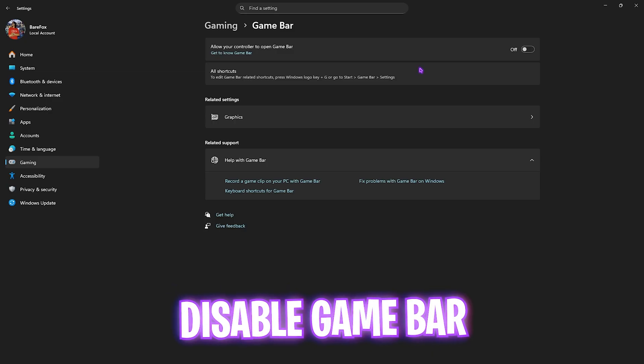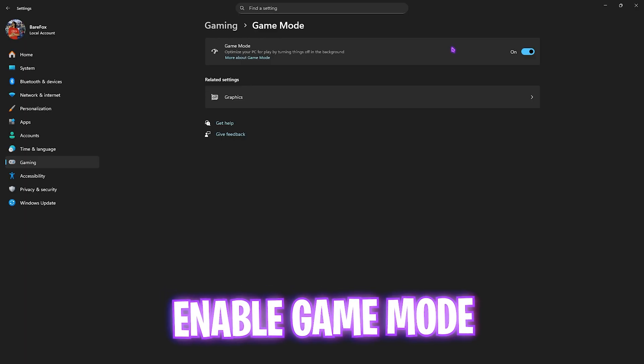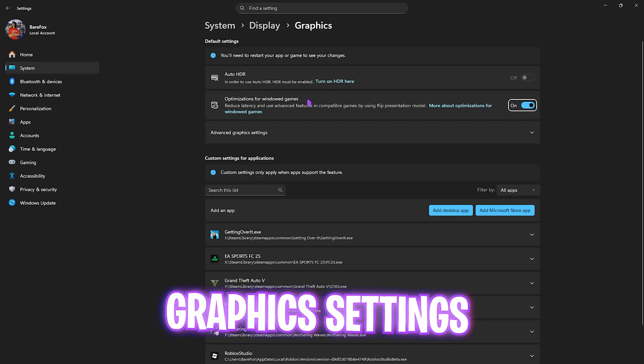Once that is done, come down to Gaming, head over to Game Bar, and simply turn this off. Game Bar is an overlay service and using it will reduce your performance in games. Then go back to Gaming, head over to Game Mode, and turn it on — it will optimize your PC by turning off background apps and helping you get extra FPS.